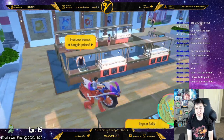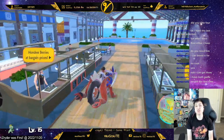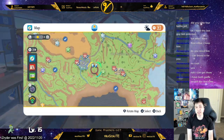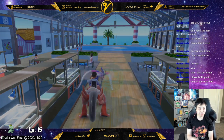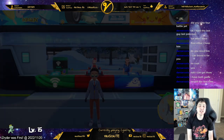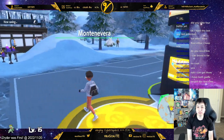Bottle caps are kind of harder to come by, so I'd suggest getting them through raids, or you can find them randomly in the world. To use them, there's a guy in the snow town — the ghost gym town right here. I'm going to do one right now.